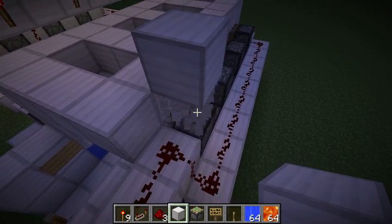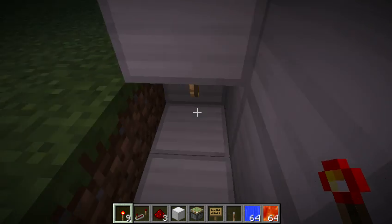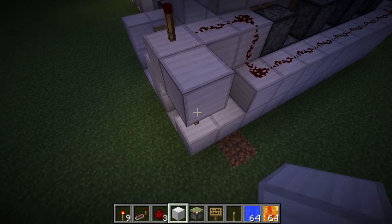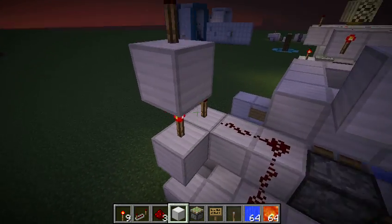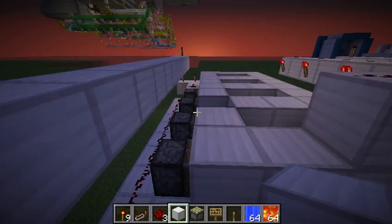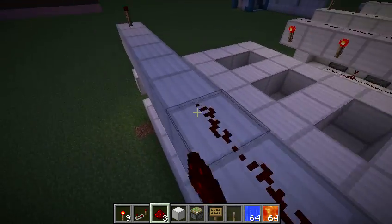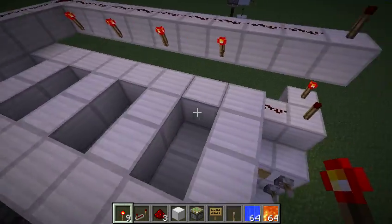Next we'll wire this up by placing a torch, a redstone dot right here, a block, and then a torch — block, torch, block, block. Then you'll want to go all the way up here and build a little redstone bridge right across here. You'll want a repeater right about there so the signal can get all the way through, and these will be powered by redstone torches directly above them, so they'll get toggled on and off.